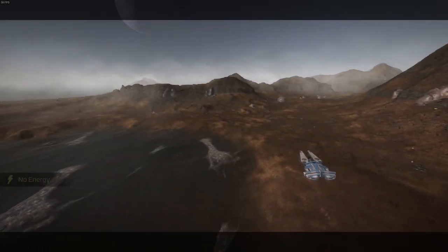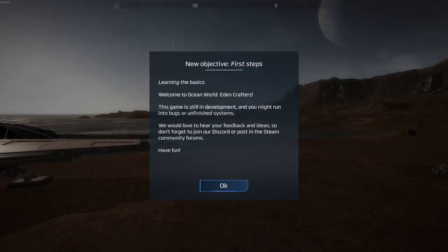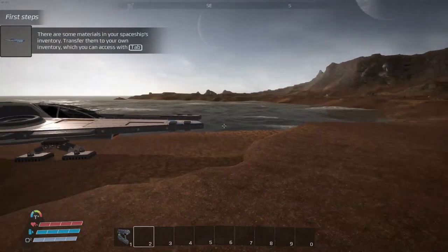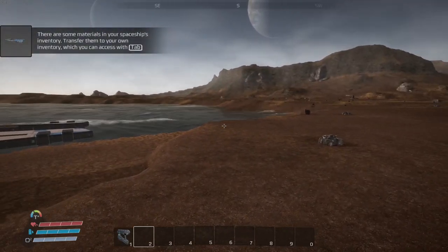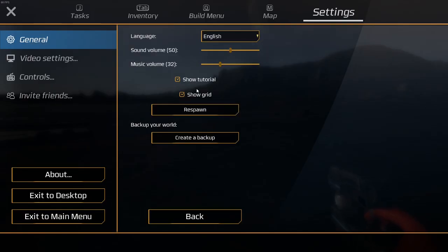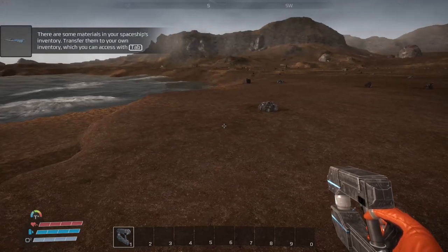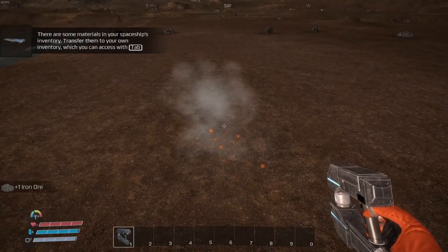I'm watching a little bit of the intro — first steps. My mouse is taking too long, let me figure out the mouse sensitivity. I'll go to settings, controls, and adjust mouse sensitivity. That's better.